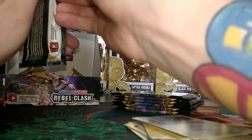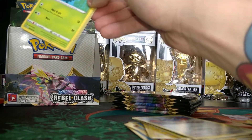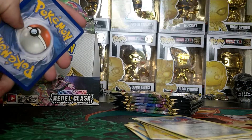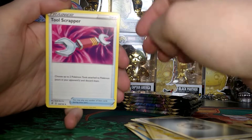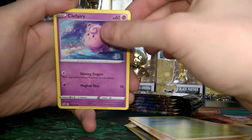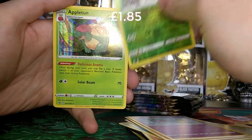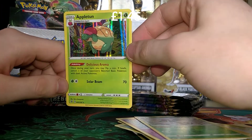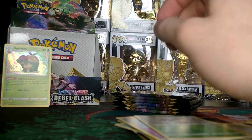Moving on, we have an Inteleon pack next. Let's see what the Water Wizard has to offer for us. Here is the Code Card. Then we also get four cards from the back giving us a Metal Energy, a Tool Scrapper, a Damp, a Carkol, a Lotad, a Clefairy, a Voltorb, a Gorillafit, a Treecko, a Reverse Flapple, and fittingly, a Holo Appletun. He is pretty cool — I love those guys. Applin, Appletun, and Flapple — they are great.